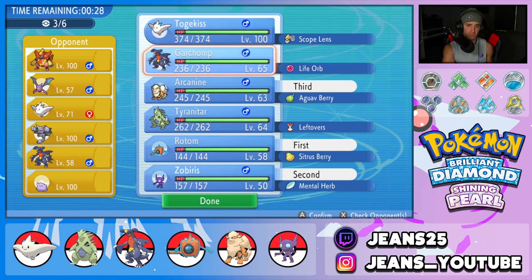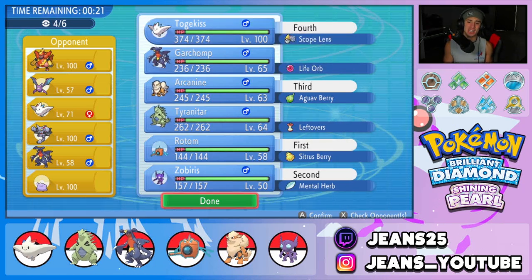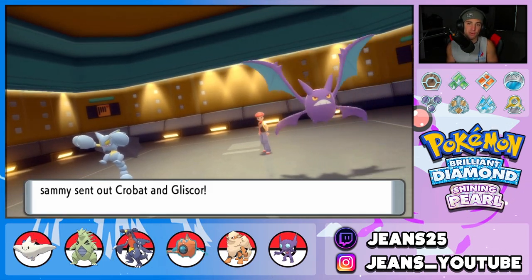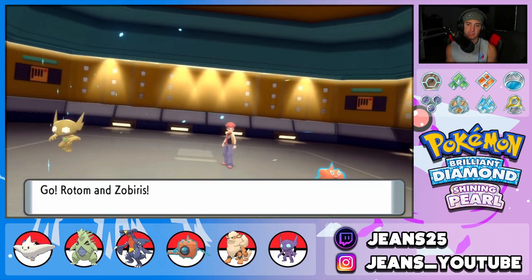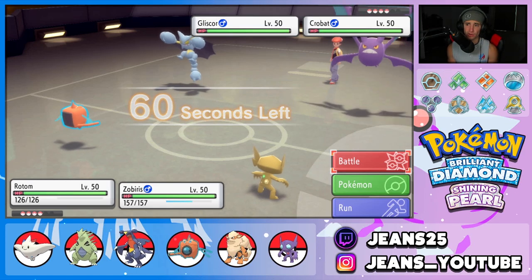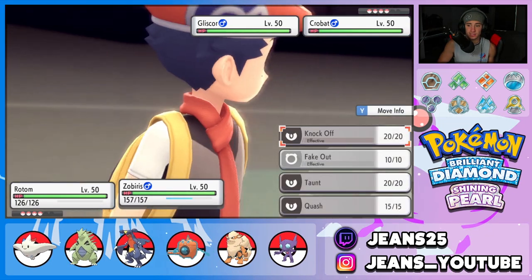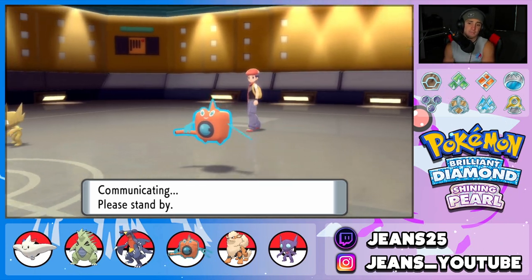It's either Togekiss or Garchomp — let's bring Togekiss. Battle number one coming at you! A little community rule we're running: when you use this code, try to do 4v4 battle format. Opponent leads with Gliscor alongside Crobat. I might just Fake Out and set up a Nasty Plot — potentially our play. He did bring four, which is awesome. I can Fake Out, set up Nasty Plot, then Quash and finish things off. I'll Fake Out the Crobat to prevent Tailwind.